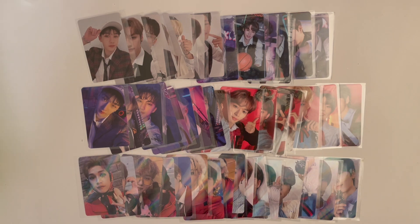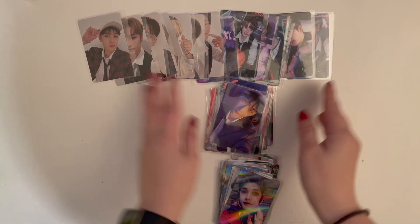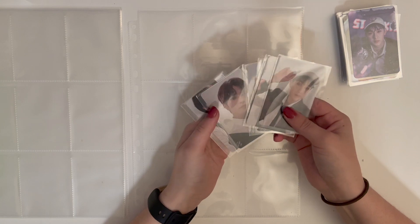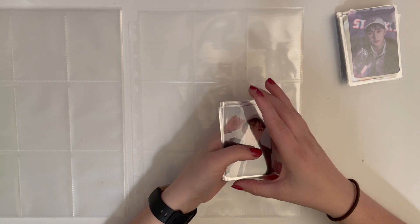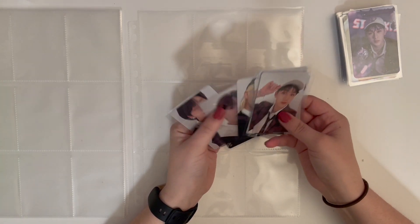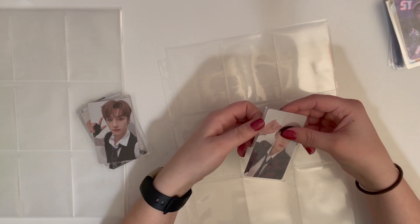So without further ado, we're just going to go ahead and — not sleeve these — put them in the nine-pocket pages, then put them away in my binder, and I will be all good. That's so satisfying. I'm going to start with putting away the photo card set — I think it was just a pre-order benefit that all of them came with — the same way I do with all my Stray Kids PCs.